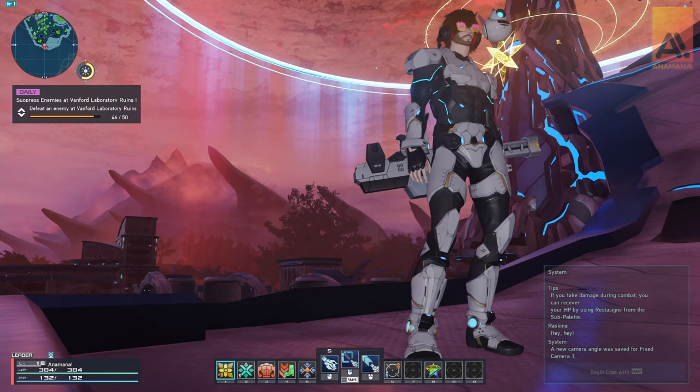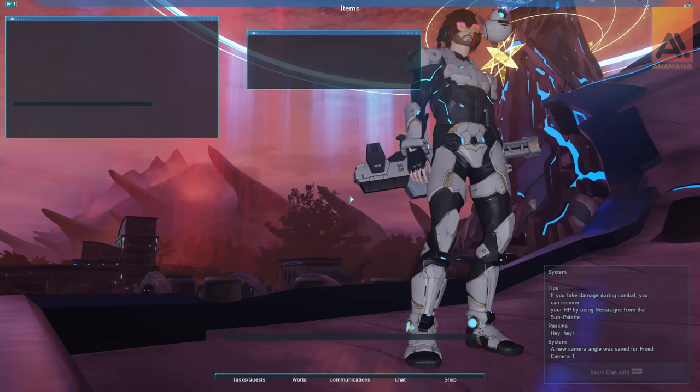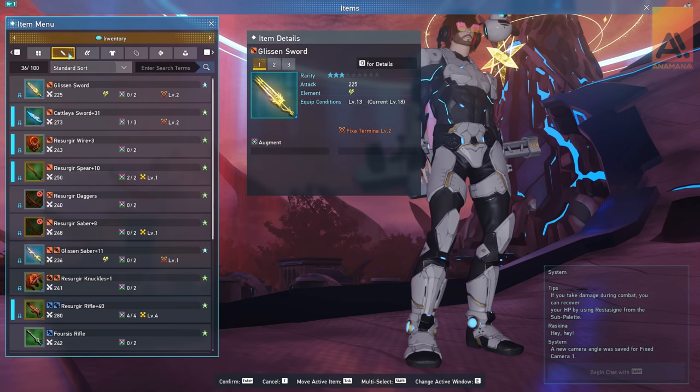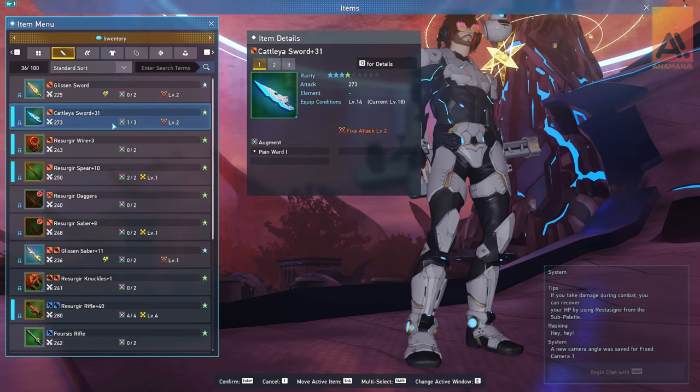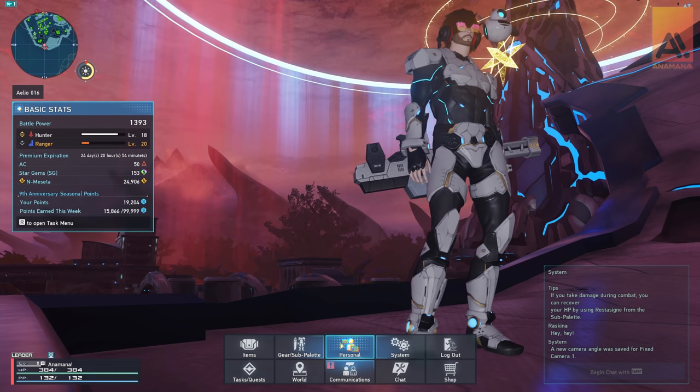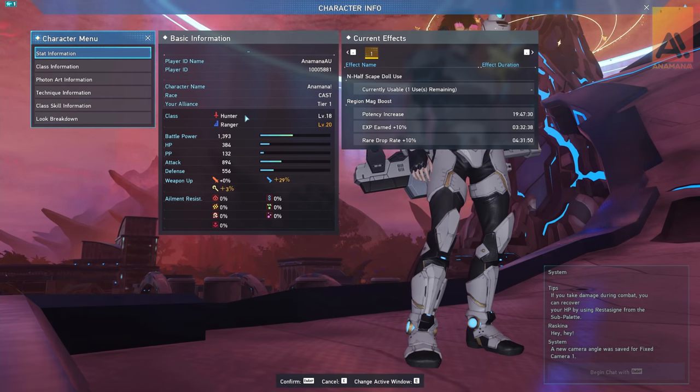So let's have a look at what I've got in my inventory. I tend to keep all my weapons in my inventory for all different classes so that if I swap around, I don't have to rummage around my storage. At the moment, I'm playing hunter and ranger. I've got the hunter weapons and I'm also using some ranger weapons that I tend to be focusing on, because my hunter weapons aren't really upgraded that well. Hunter is main, ranger is subclass.